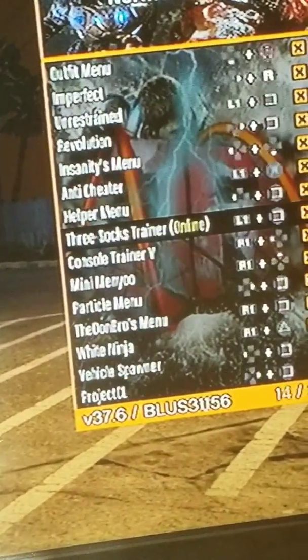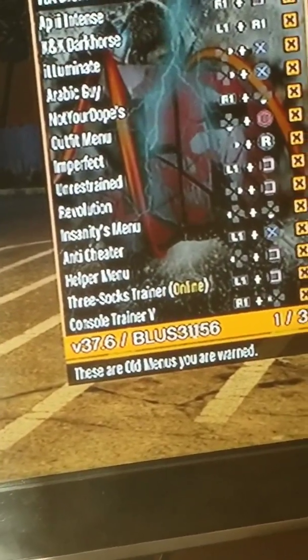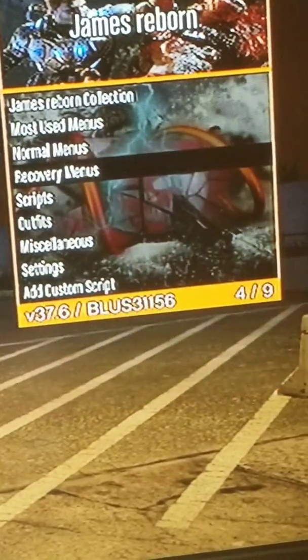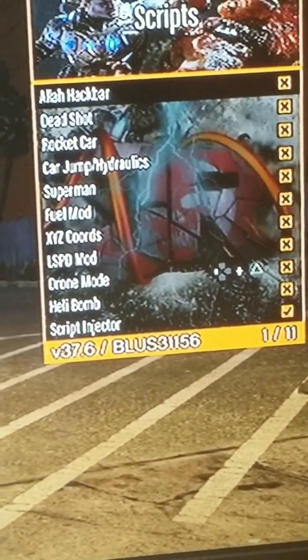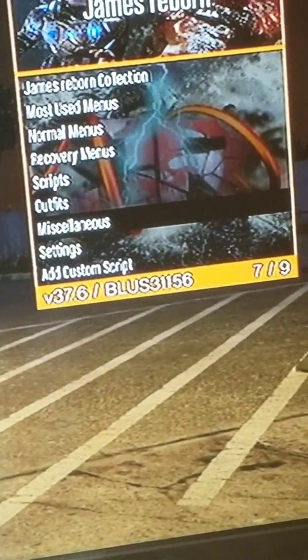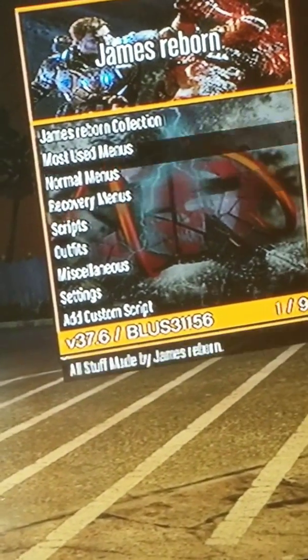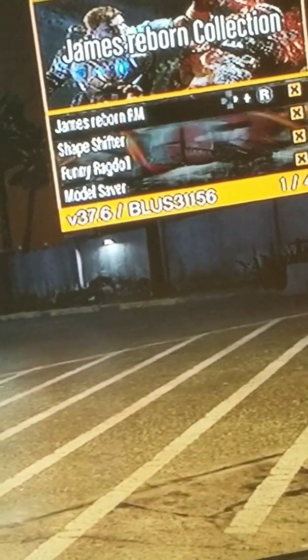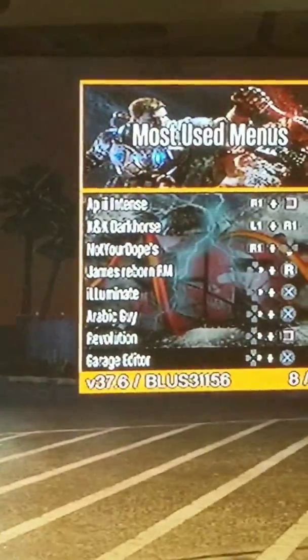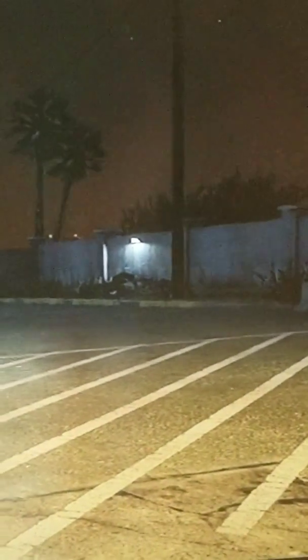These are pretty much all online menus — every single one of them. We got mostly all of these menus. Look at all that. Your recovery, your scripts right there. You got your male outfits, your female outfits, your miscellaneous, your settings — you can even change the title at the top. Your James Reborn collection has Shape Shifter, Funny Ragdoll, and Model Saver. He's really updated this pretty well. R1 and Square is to activate the APIi. L1 and R1 is to activate K&K Dark Horse. R1 and down on the D-pad is to activate Not Your Dopes.